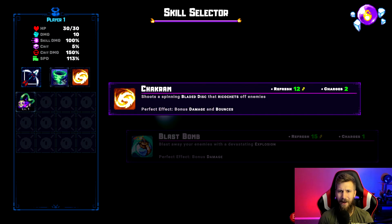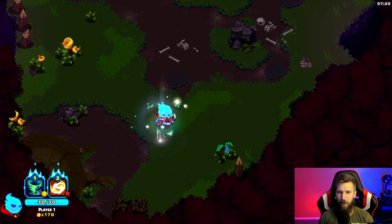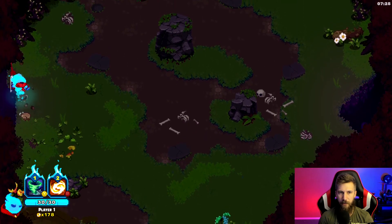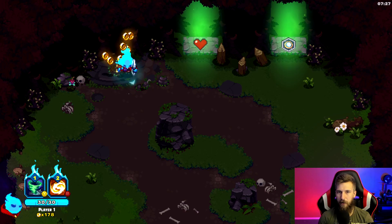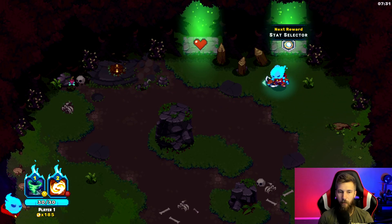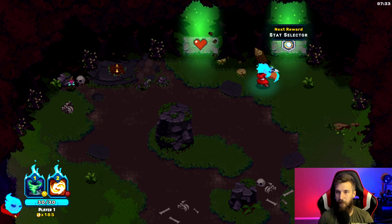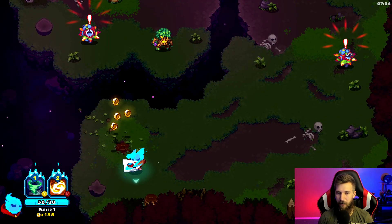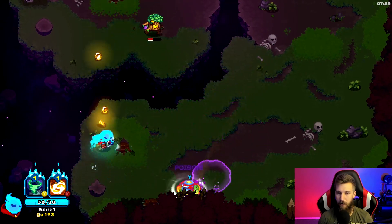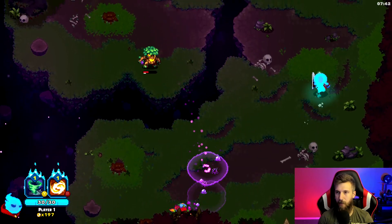I just realized that when you use skills you can hold them in to get perfect effects — I haven't really done that yet so we'll learn that together. We're full on health so we don't need the healing fountain. Let's go with the stat selector and try this out — oh, you can hold it in for a perfect!